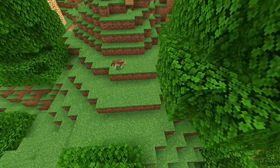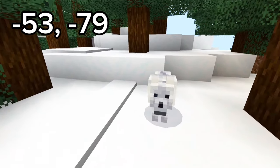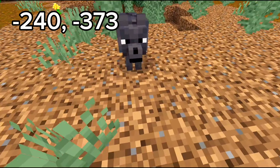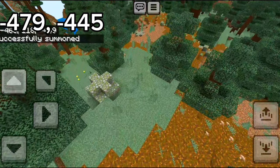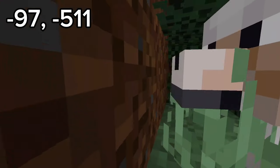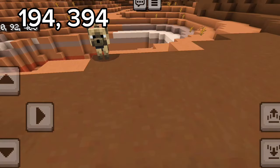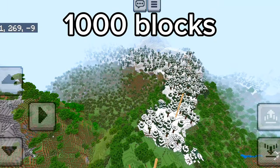Seed 9 is perfect for getting all the new wolf variants. You spawn on a mountain right next to an oak forest where you find a woods wolf. Right next to that is a snowy grove with a snowy wolf. Not too far is a pine taiga with the black wolf and a ruined portal. Next to that is an old growth taiga with the chestnut wolf, then a snowy taiga with the ashen wolf, then a taiga with the pale wolf. Back near spawn is a jungle with the rusty wolf, next to a badlands with the striped wolf, and finally a savannah with the spotted wolf. All of these wolf variants are within 1,000 blocks of spawn.